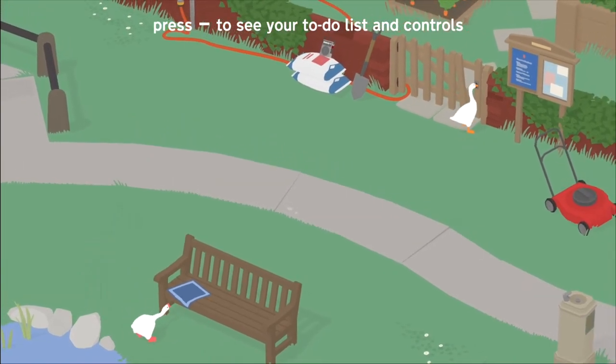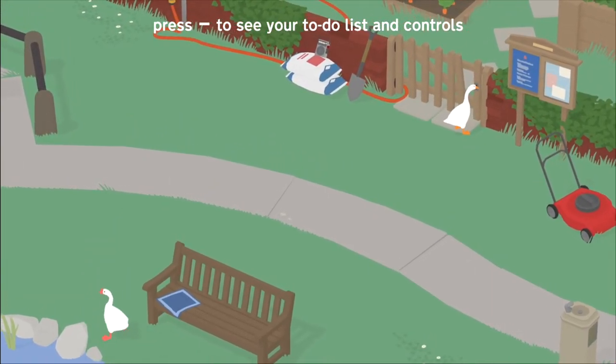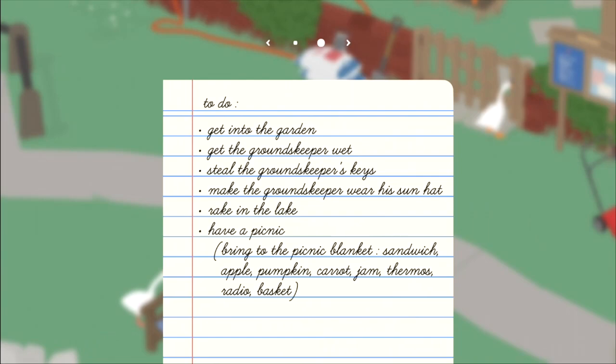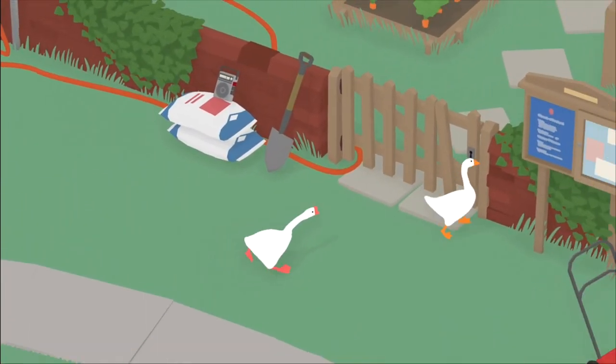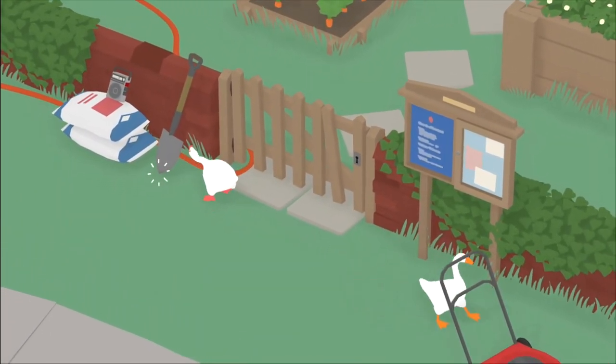We can check a to-do list: get into the garden, get the groundskeeper wet, get his keys, make him wear his sun hat, rake in the lake, have a picnic. We're going to have to get that stuff out of the water, probably. So that's locked — we need a key.